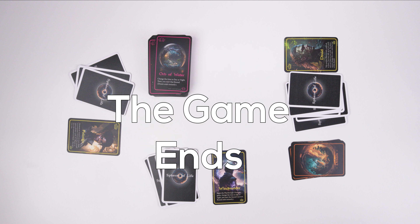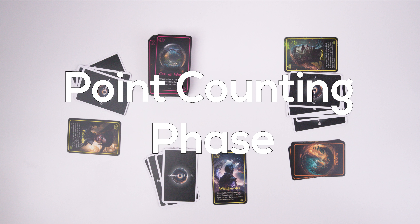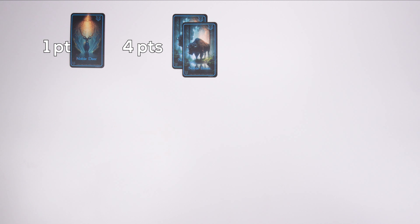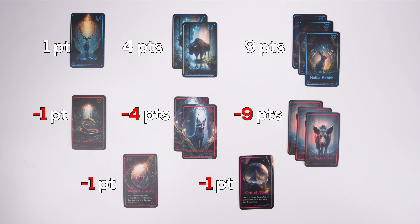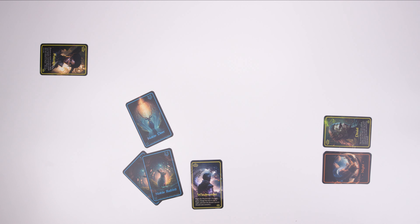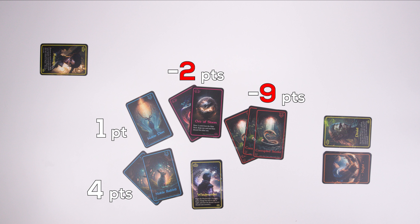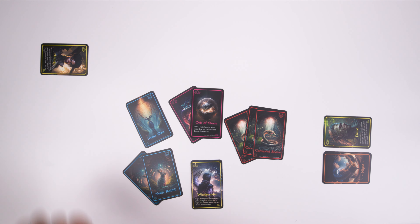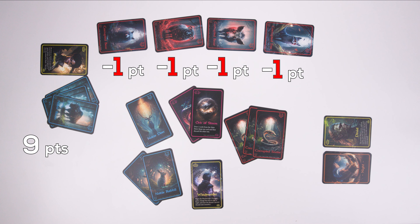When the game ends, you can no longer take actions, use abilities, or hero abilities — the only thing left is to count your points. Add points from noble animals, reduce your points from corrupted animals and unused ability cards, and remember that two or three copies of the same animal adds bonus points. For example, one player with two noble rabbit cards, one noble deer card, three corrupted snake cards, and two unused ability cards will have a total of minus seven points: two rabbits give four points, one deer gives one point, but three snakes give negative nine, and two unused ability cards give negative one each. In contrast, a player with all three copies of the noble bison, one copy each of four different corrupted animals, and no unused ability cards will have positive five points.